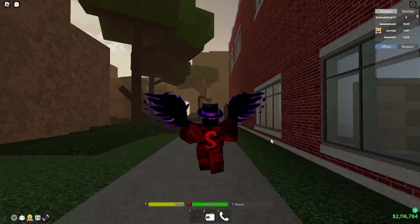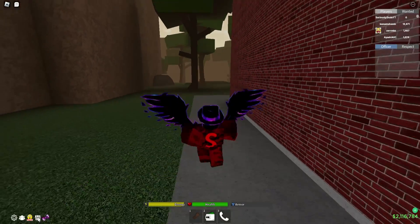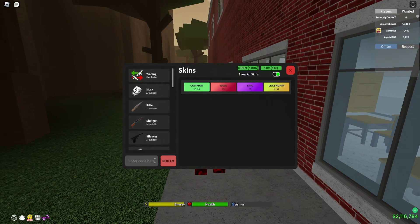Let's get straight into all the working codes. To redeem codes in the hood, come down to the bottom left of your screen where there's a little crate shop icon. Click on that, open up the skins tab, and in the bottom left you'll see 'enter code here'. I'll zoom in so you can see the codes a lot easier.